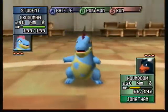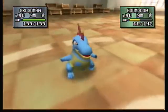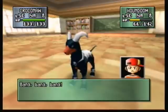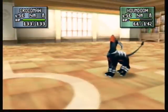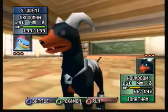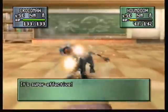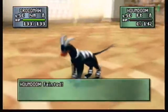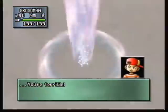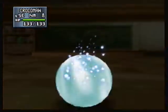So you've got to really watch out for that. We're going to use another Dig so we can avoid the Solar Beam yet again and damage Houndoom instead. So we burrow underground, avoid the Solar Beam, and then plow right into him on the second turn. You want to avoid getting hit by Solar Beam because Croconaw is weak to that move — it'll do a lot of damage because of the type disadvantage.